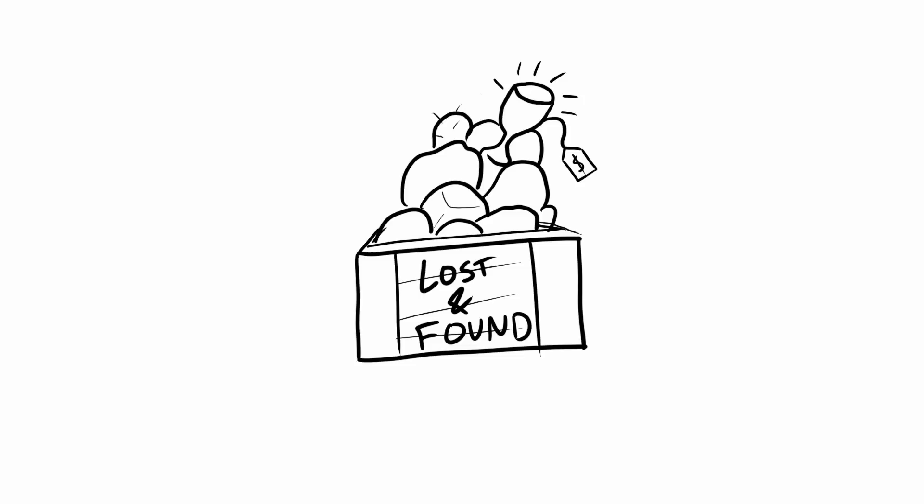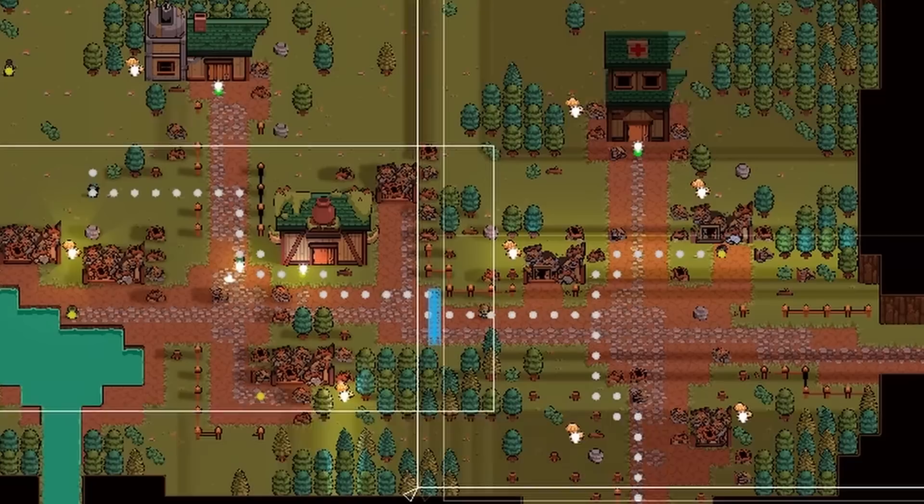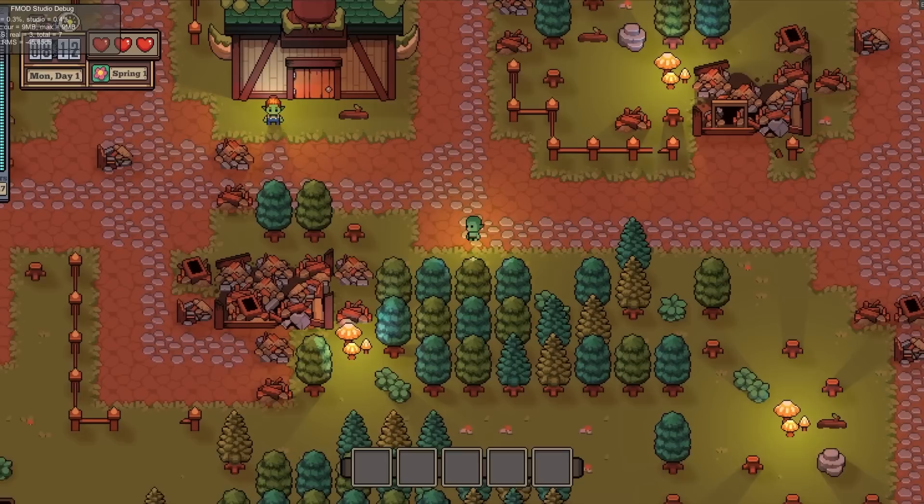The next bug was more of a performance issue and was definitely self-induced. Every time the player moves, all of the NPCs re-evaluate their current meeting. They basically look at the clock, look at where they're currently standing, and look at where they need to go. They'll calculate how long it takes them to get there and decide if they need to start walking. If their meeting is far away, this is a costly operation — it uses a decent amount of pathfinding, which takes a bit of time. So when I had 15 NPCs in the area all doing it at once, it was creating noticeable lag spikes.